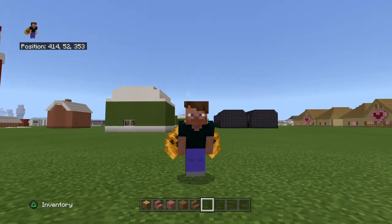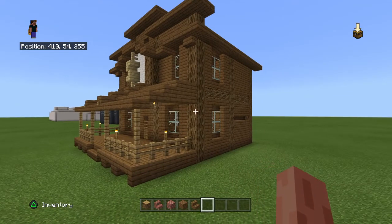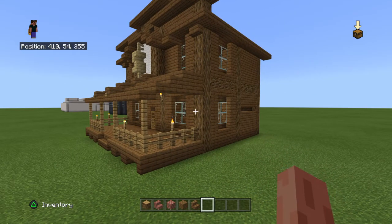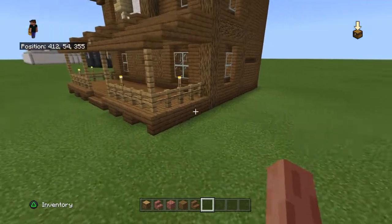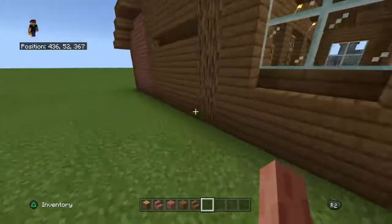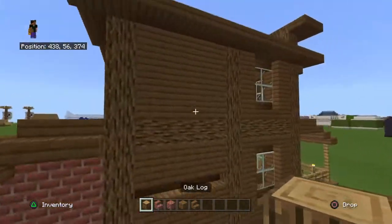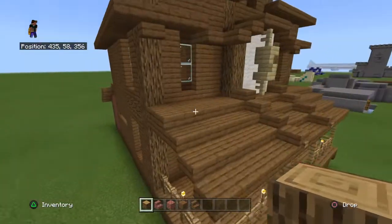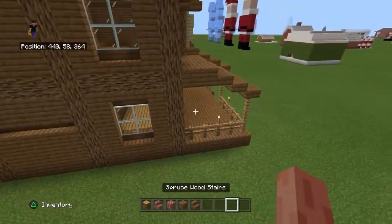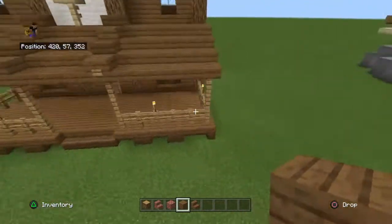Welcome back for another tutorial video. Today we're going to be beginning part one of our house build on TDM's cowboy bank. Today our main focus will be the floor, which will include all of this. If we have time we will do the oak logs around as well, but I don't think we will. We'll start with the front and then make our way back.